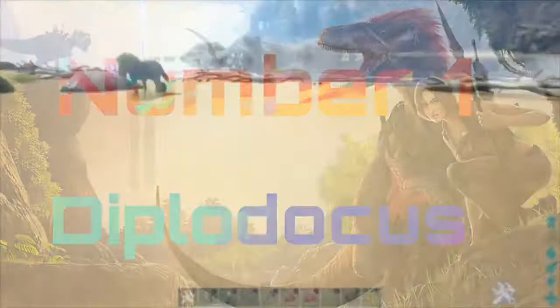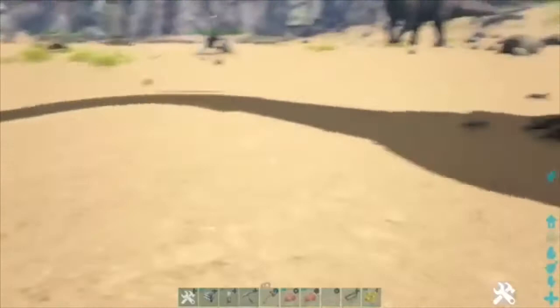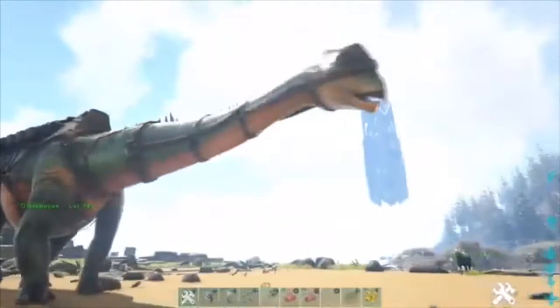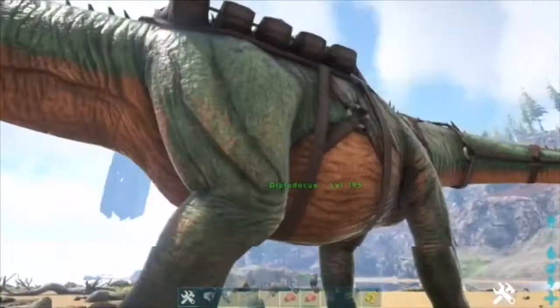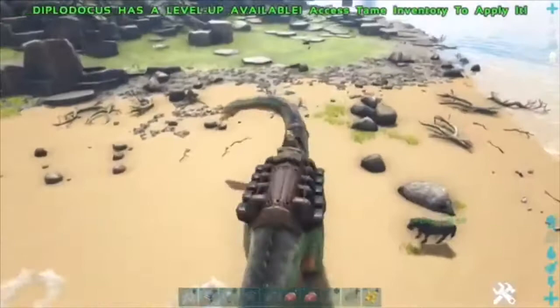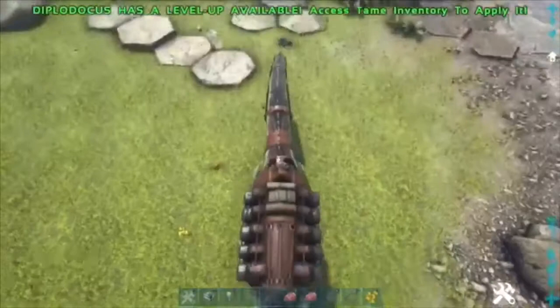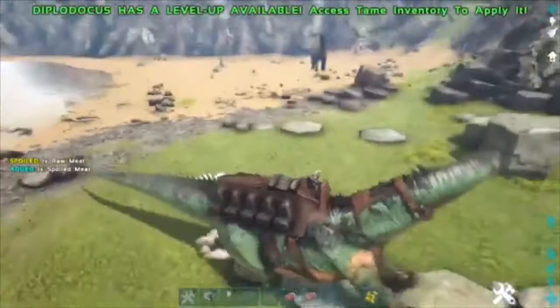Let's get into the first place dino — probably the worst out of these — the Diplodocus. You're probably saying, 'oh yeah, but they're good, they're massive.' Yeah they are big, but look at them. All they can do is knock back — they do zero melee. All they do is push dinos back. I'll give you an example right now. I went to find an aggressive dino and it's not even hitting it — it just does zero melee, as you can see. It just pushes things back. Unless you're by a cliff, it could be alright — you just push things off the edge.